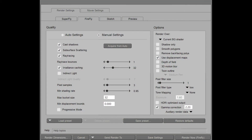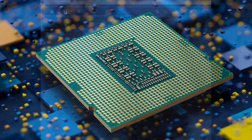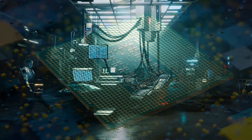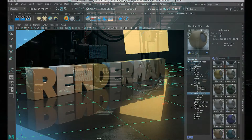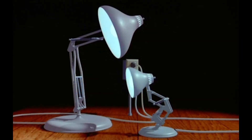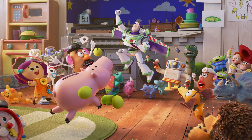Poser's older Firefly engine and Daz Studio's older 3Delight engine are not capable of using your graphics card for rendering, utilising instead your computer's CPU. Both Firefly and 3Delight are known as biased ray tracing engines, based upon Pixar's early RenderMan technology, seen in early movies such as the iconic Luxo Junior 3D animated short. This engine is not physically accurate — that's what biased means — instead it approximates the real world using tricks.